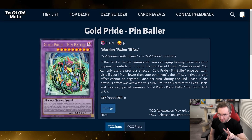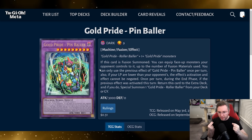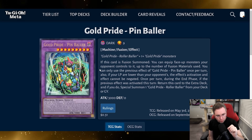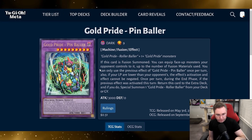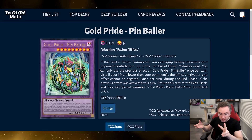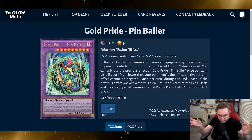Let's look at the two boss monsters, then we'll look at a YCS deck list and an OCG deck list. Why is this boss monster good? You have to assume it's easily summoned. When this is summoned, you can non-target equip face-up monsters your opponent controls to it, up to the number of fusion materials used. So at minimum you're going to non-target take control and equip two monsters — frequently three.